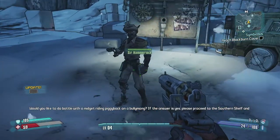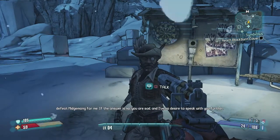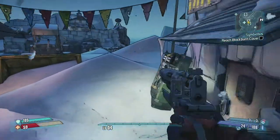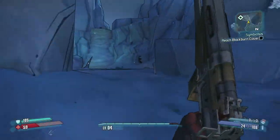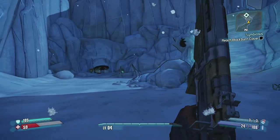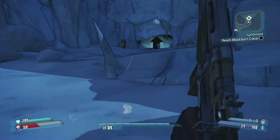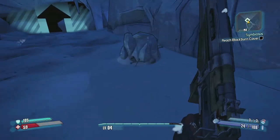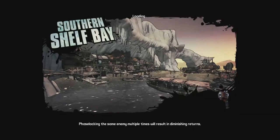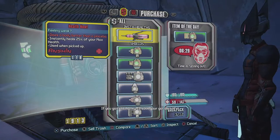Hammerlock instructs us to proceed to the Southern Shelf and defeat Mitch Mong. Not enough experience points just yet but we'll get there. Moving back towards the harbor - there might be a few more bully monk spawns. Enemy respawns are actually pretty fast in this game.